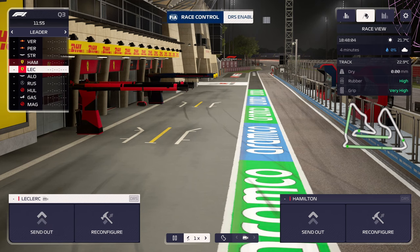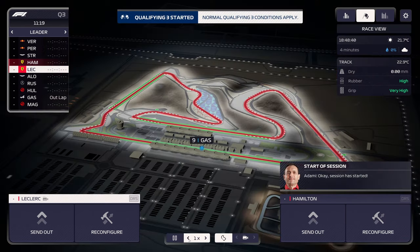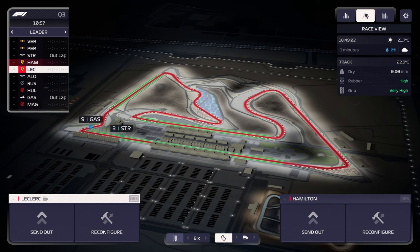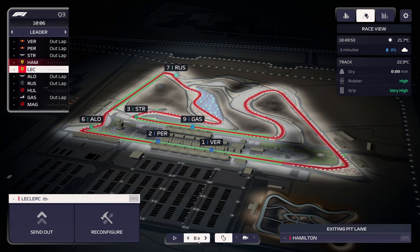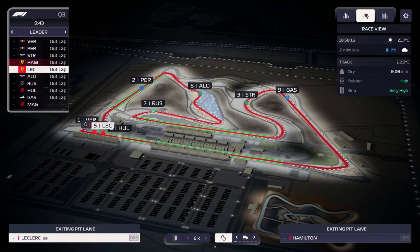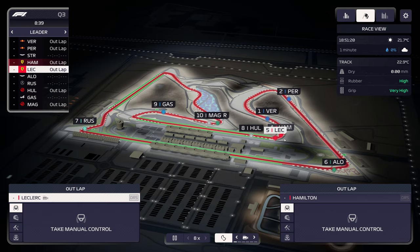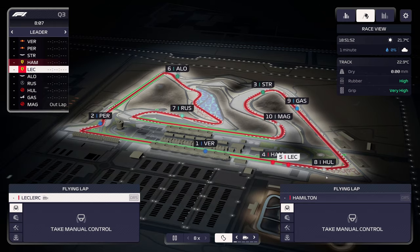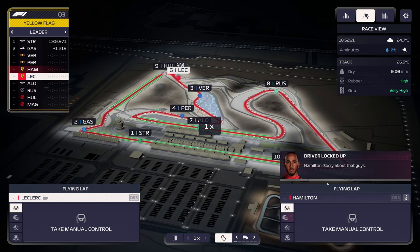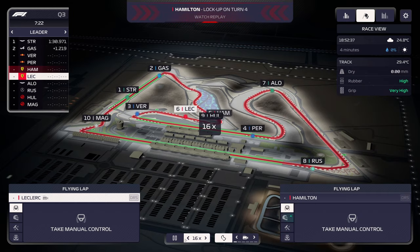We'll wait for Verstappen and slot in right behind him for Q3. There goes Russell, Alonso — no that's Perez. Hopefully Leclerc isn't too close to Hamilton to get dirty air. I think Leclerc is way too close to Hamilton here. No damage on the car, but Hamilton slowed Leclerc down — that sucks.